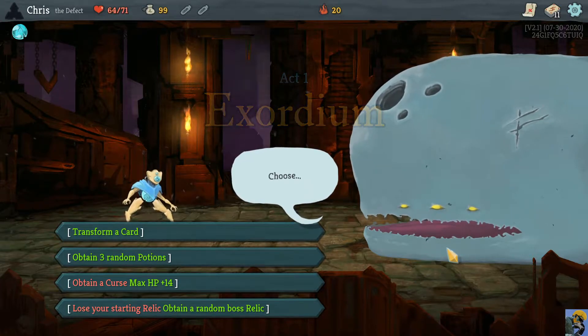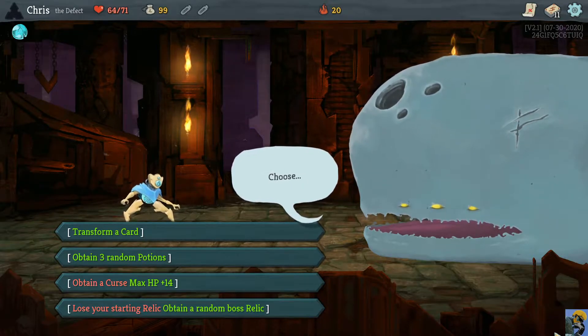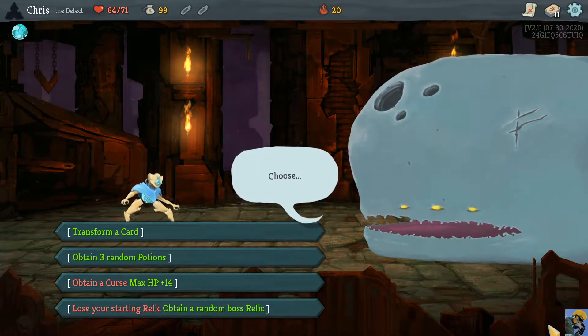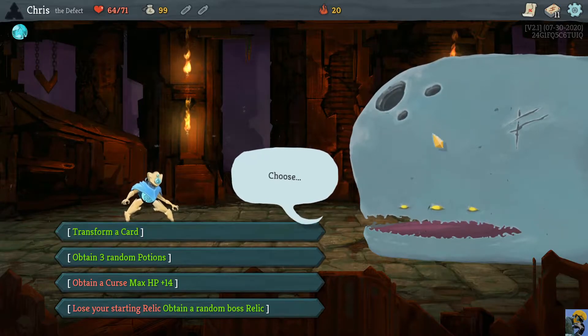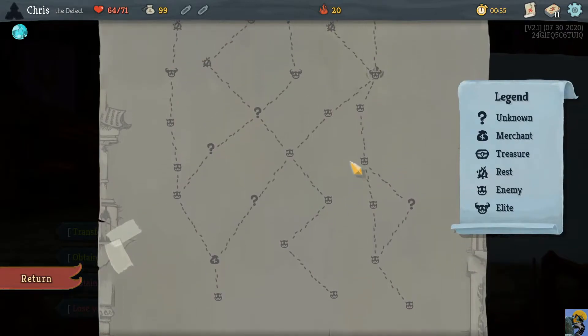All right, what you got for us? Transform three potions, a curse for 14 hit points, or a random boss relic. I could always transform a Strike, but I don't know how impactful that is. Let's look at the map.